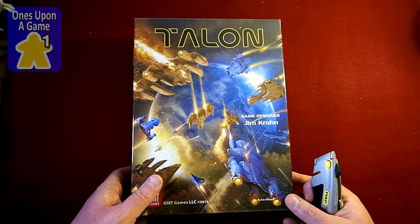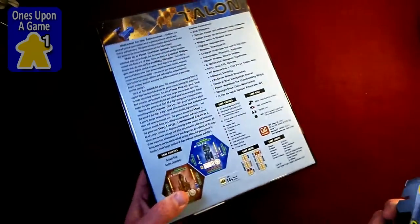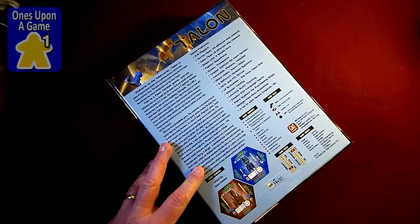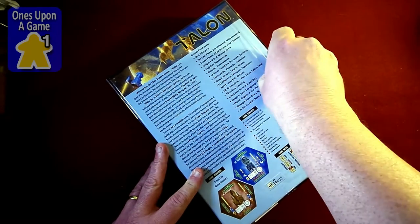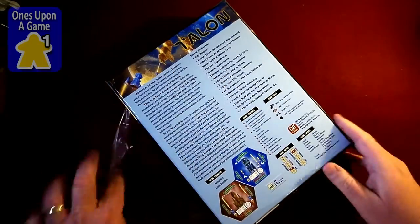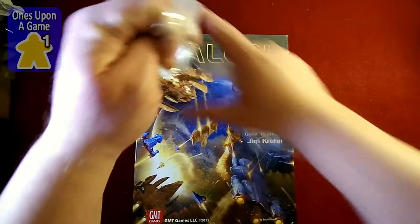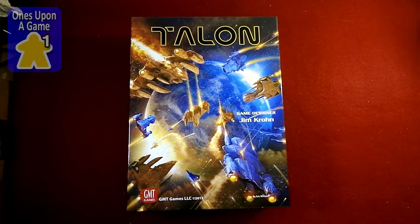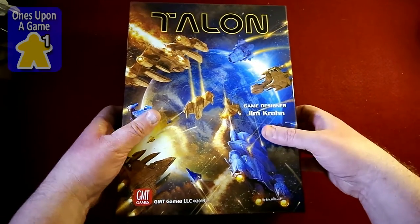So let's see what you've got inside. It is a heavy, heavy box — I think we've got four or five pounds. Beautiful art on the cover, illustrated by Eric Williams. It's all showing the blues against the browns — the Talon fleet versus the Terran fleet.